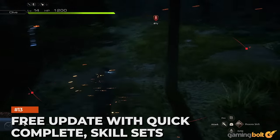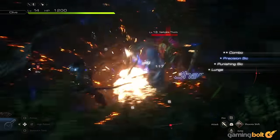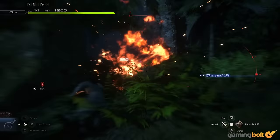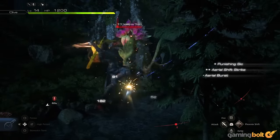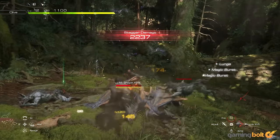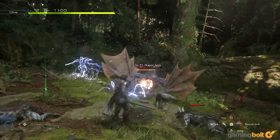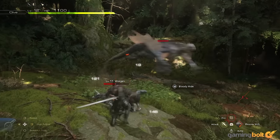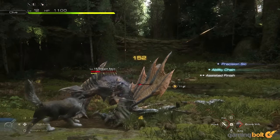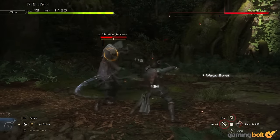Those who don't purchase The Rising Tide will also have something to look forward to. A free update adds essential quality-of-life features like Quick Complete for teleporting to a quest giver to wrap things up, and Skill Set for saving up to five sets of iconic abilities and feats to switch between. No more having to manually rearrange everything, though it only works outside combat, like gear loadouts. Some adjustments will be made to abilities and accessories, while Photo Mode will receive new tone and screen effects.